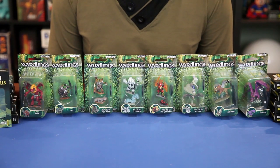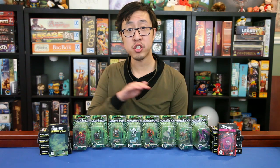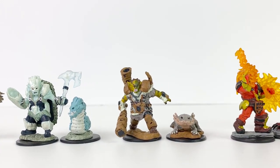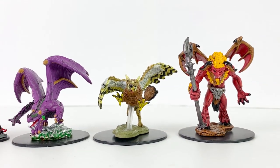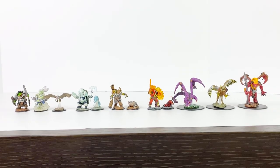Today we're covering Wardlings Wave 4, which released October 23rd, 2019. Click the i in the corner of the screen to see a playlist of all of our Wardlings videos. These are packaged and sold individually with an MSRP of about $7.99, though some places sell them discounted. Previous waves provided two figures, a boy and a girl, for seven classes that are common in fantasy role-playing games.